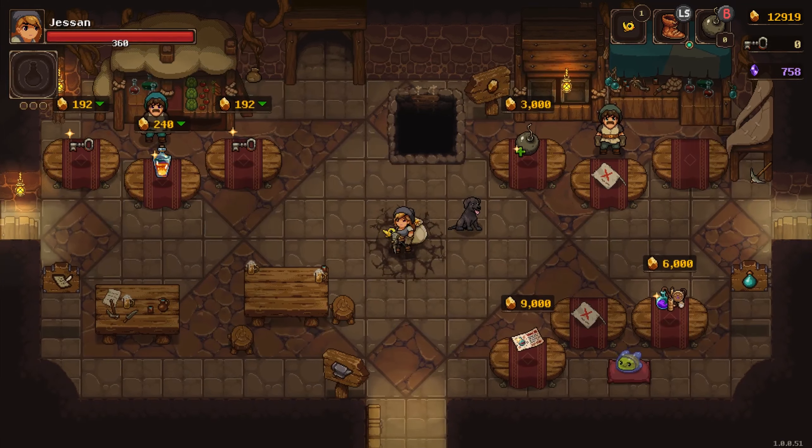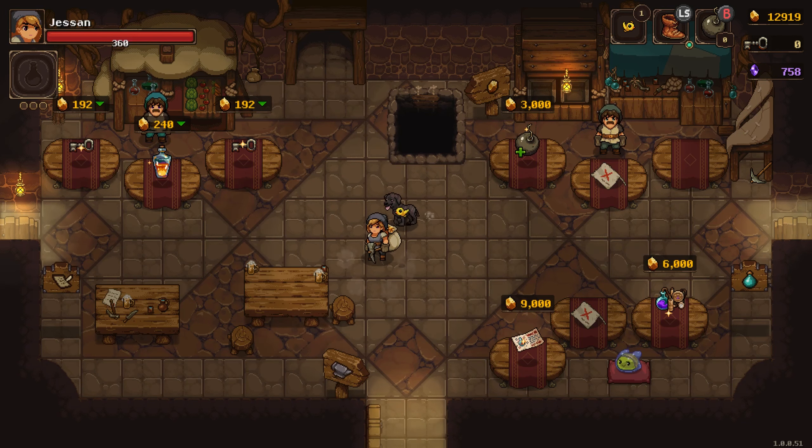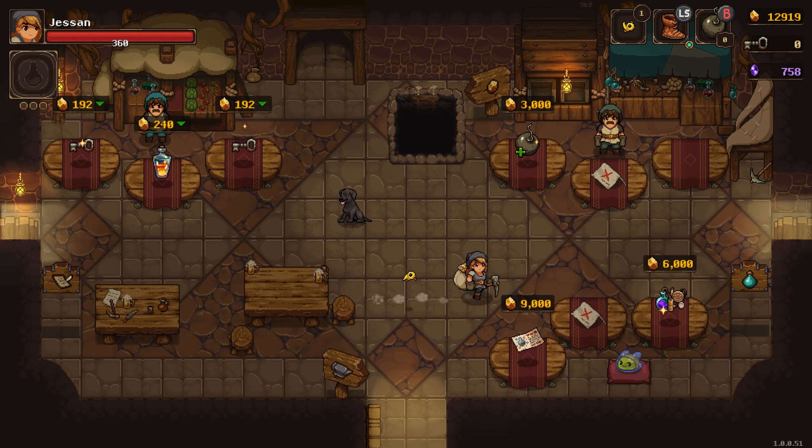Welcome back to Undermine! Season 2, Episode 2. Our objective this time is to go and kill one of the new bosses, probably the Hydra Luckin fella. Yeah, that one.